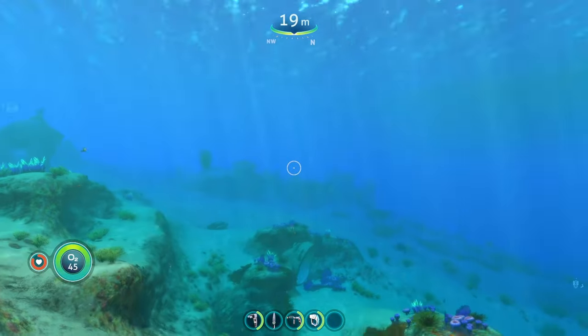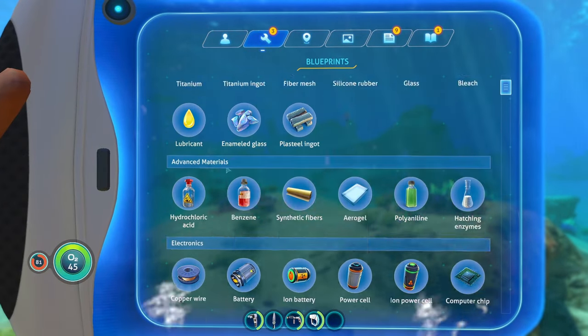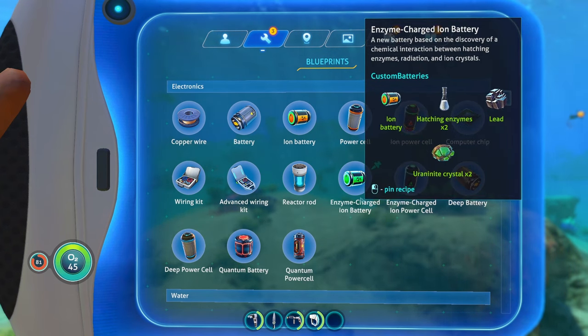This mod essentially acts like a mini DLC, especially with how much stuff it adds. One of the first things it adds to your game is a bunch of new resources and recipes. We have enzyme charged ion batteries, which require hatching enzymes.